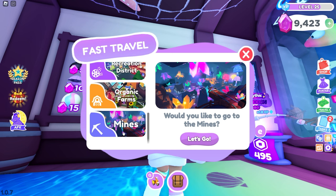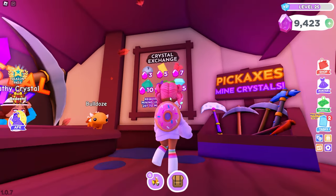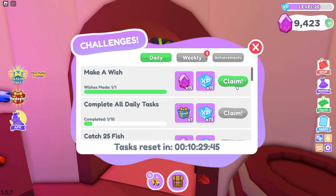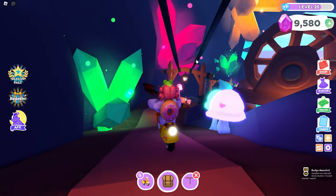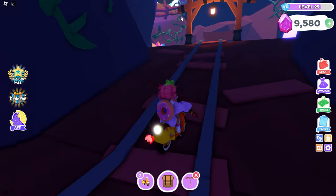It looks like they moved the mines down here — it used to be up here with the event, but I'm kind of glad they moved it because it makes it easier to travel to the city, the park, or your home. Let's go to the mines. Again, I wish I took screenshots of the prices before this, but this is the new prices. I really want this pickaxe right here — it's so pretty with the little star and a gem. I noticed that the Hades pickaxe literally takes fewer hits — it only took me three hits, whereas before I feel like it had me do four or five hits to break the crystal. It makes mining a little bit faster.